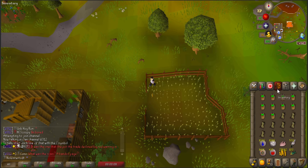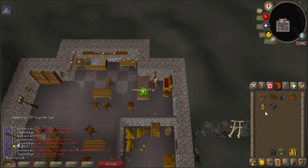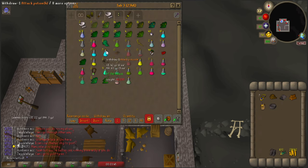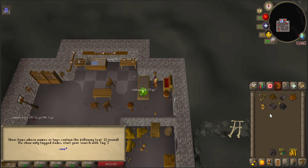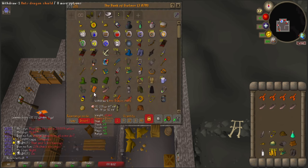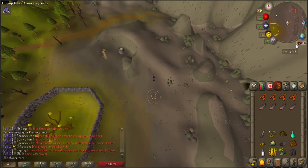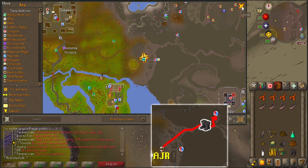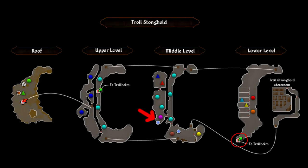Now we're going to home teleport to Lumbridge to bank and prepare for Troll Romance and Eadgar's Ruse. During the Troll Romance quest we'll be making a sled, so at the bank we're going to pull out the maple logs we just got, as well as a rope, an iron bar, a bucket of wax, cake tin, and swamp tar — the three of which can be combined to save inventory space if desired — as well as the vodka and pineapple chunks from last episode. And of course, you'll want the climbing boots. Now we're going to take the fairy ring to AJR and run northeast through a secret passage, which we unlocked by completing Troll Stronghold last episode. It'll take us to the bottom of the prison, where we can run up to the middle floor on the south side, and talk to Ugg to start the Troll Romance quest.